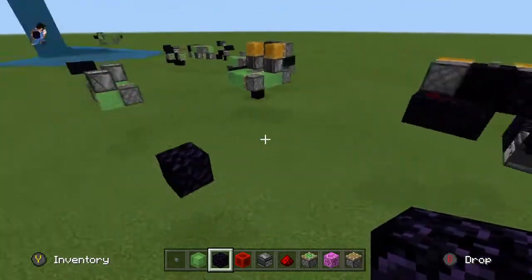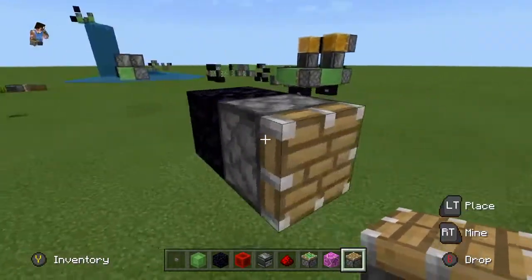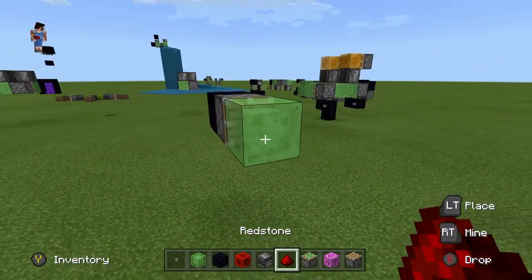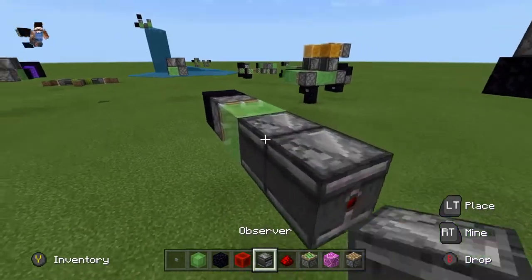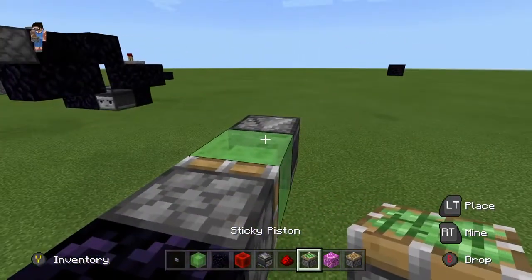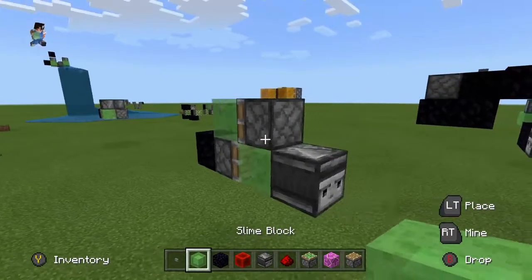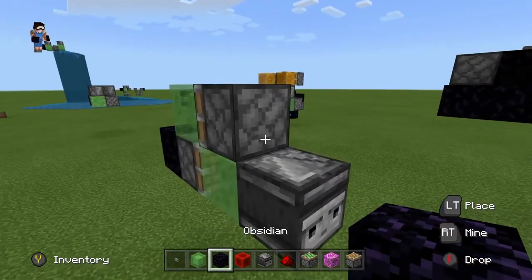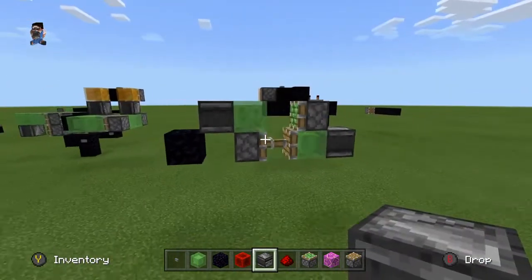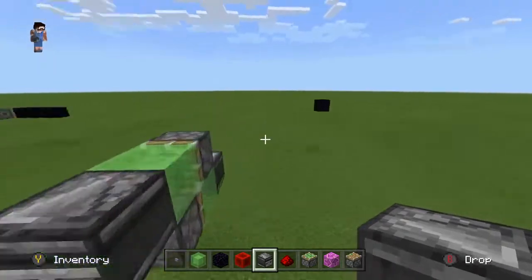If you come over here, we'll make another one. So once again we want it to go this way, so we're going to place a regular piston going this way. Place a slime block on the face, and then come out here and place an observer going into that slime block like this. Now place a sticky piston right there with a slime block, and if you don't want it to take off, place obsidian right here, but once you place this observer right here into this slime block it will take off. And that's another basic flying machine — this one's only one wide though, so I thought I'd show this one as well.